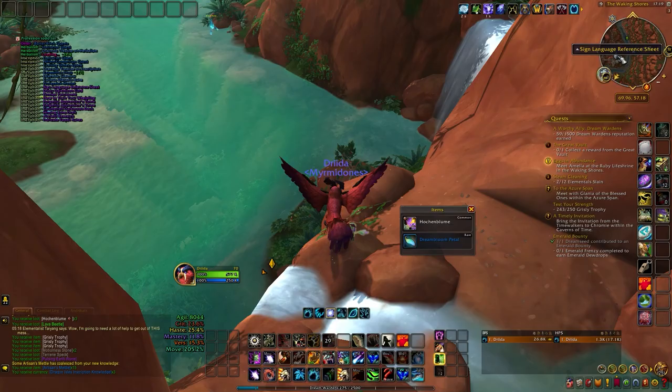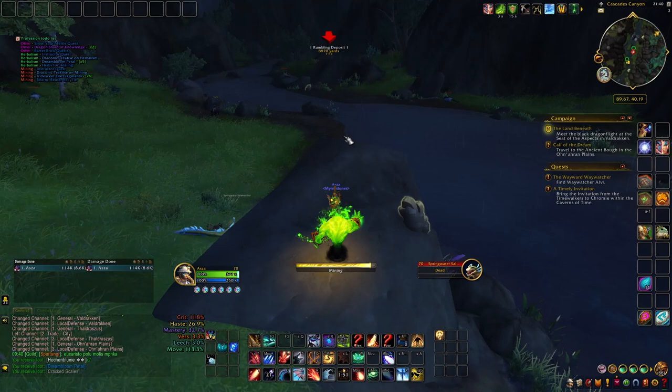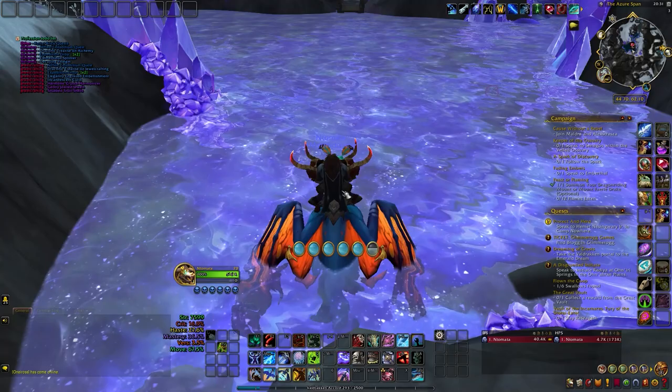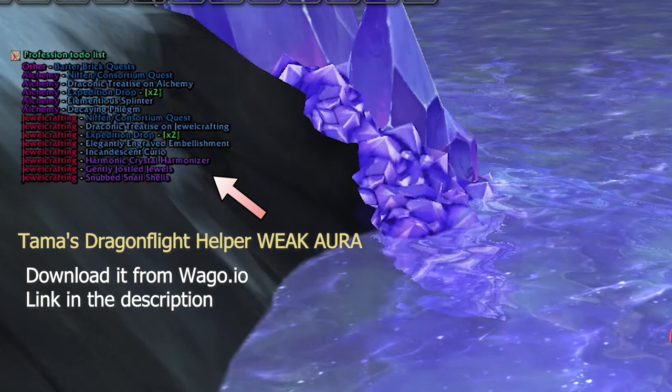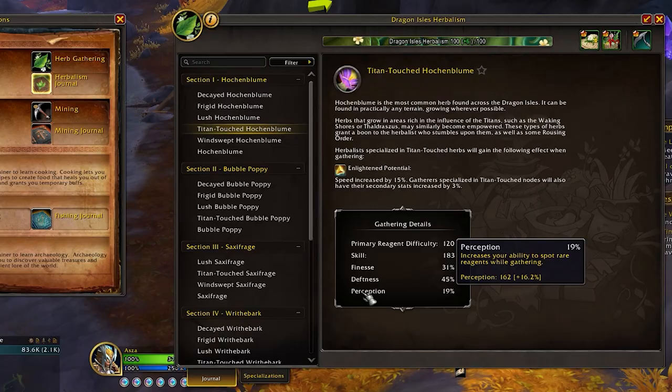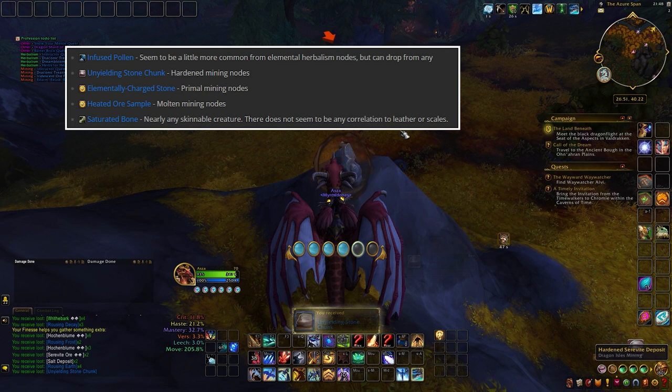Gatherers will need to farm 5 blue items, each granting 1 point, and once you've found them all, you stand a chance to loot the final epic item giving you 3 points. A fantastic tool for keeping track of all of this is Tama's Dragonflight Helper WeakAura — it's incredibly effective at managing your weekly profession checklist and one-time sources. For gatherers, having higher perception might increase your chances of finding additional rare items that give more points, and you can potentially earn more than one per week.